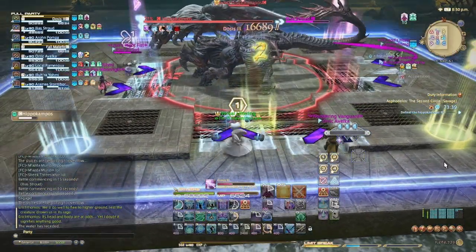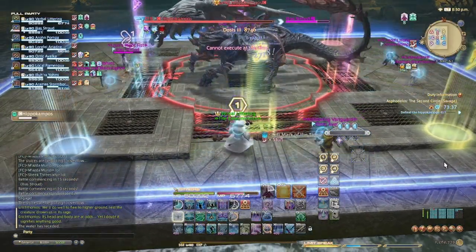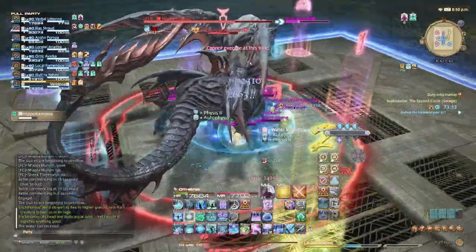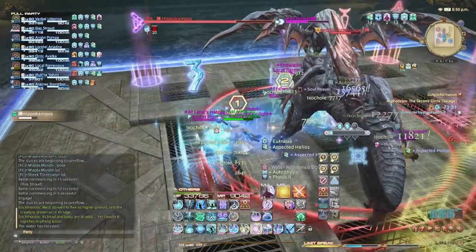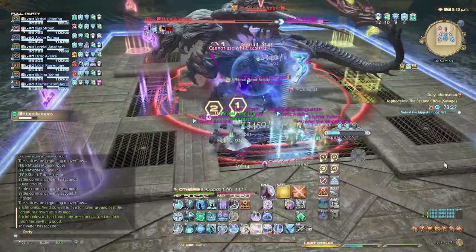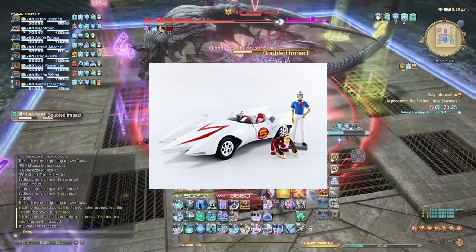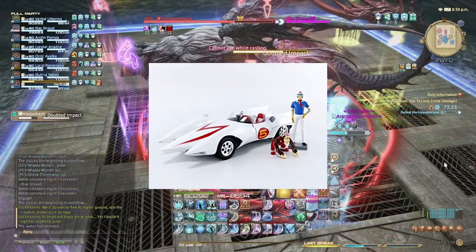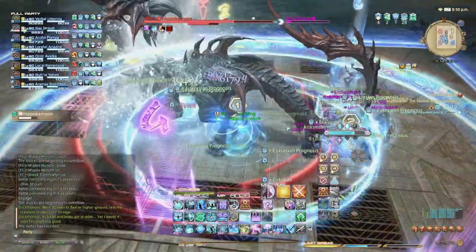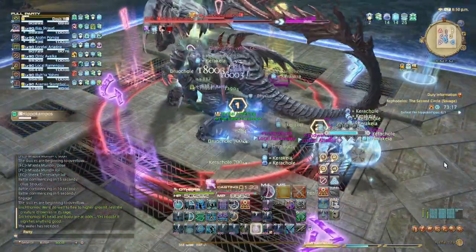Icarus can be used in many different ways: to greed uptime getting to a safe spot, to get to the center of your party to use a raidwide buff without walking there, or to catch up to your tank going Mach 5 triple-pulling down the corridor of a dungeon. Needless to say, Icarus is one of Sage's top tier abilities, and with its low cooldown of 45 seconds it can be used profusely with little to no drawbacks.